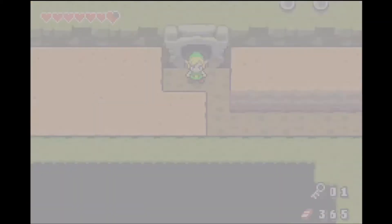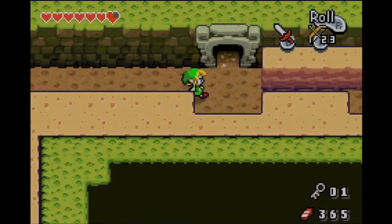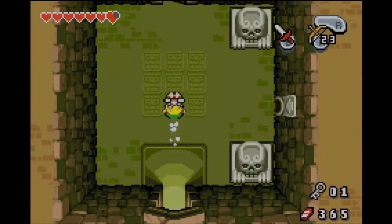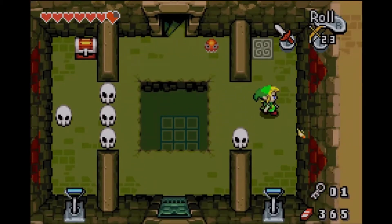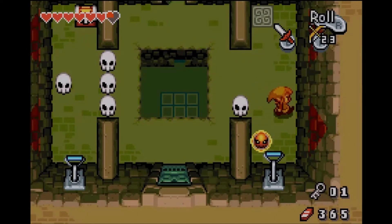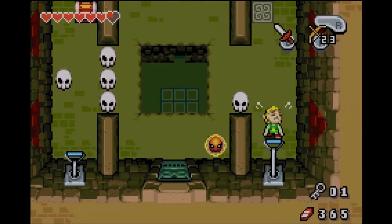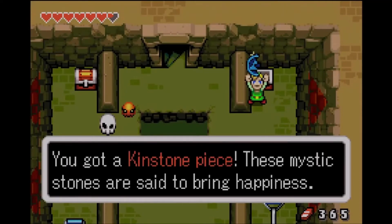Time to go after the other one. There are two keys we need to find, and each are on the left and right side of the main door. We have a couple of switches, and Staphos children — whatever one they are. And we got a kingstone piece for our trouble. Not bad at all.